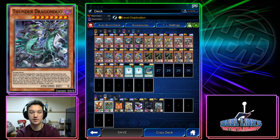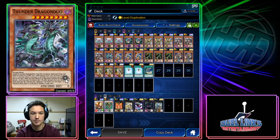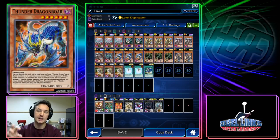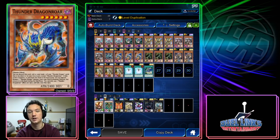Duo you search it — it's a big body you special summon by using a light and dark. When it destroys a monster you get to banish a card from your graveyard to add any Thunder Dragon from your deck to your hand, and in your opponent's end phase you get to put one card from your banished pile to the top or bottom of your deck to recycle. Dragon Roar: you discard it to add back a Thunder Dragon from your deck, grave, or banished pile. If it's sent from the field to the grave or banished, you get to special summon a Thunder Dragon from your deck in defense, making it really good at going first.